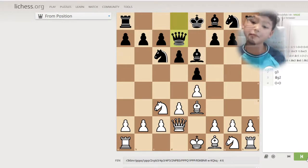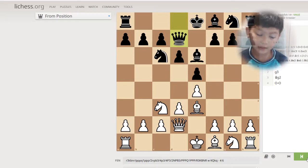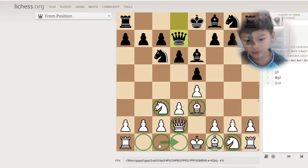That's it for this episode. I hope you enjoyed learning about kingside castling and queenside castling and what castling is. What you have to do first: you remove your knight and bishop for kingside, and the queen, knight, and bishop for queenside. For queenside, you have to remove these three pieces, and for kingside, you have to remove these two.